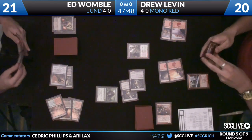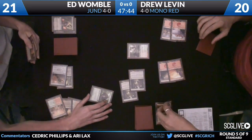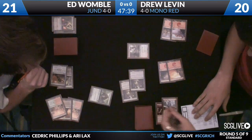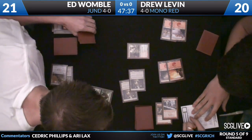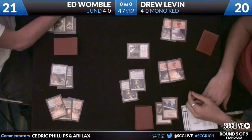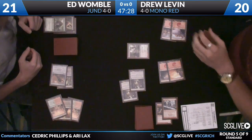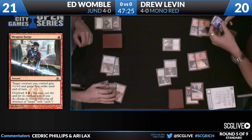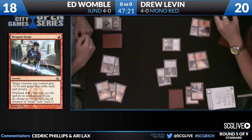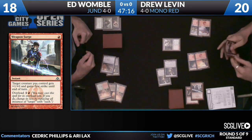Cute interaction here — Mutavolt getting activated by Burning Tree Emissary. Weapon Surge coming out after the Thrag Toss block, overloaded for plus one damage and killing the Thrag Toss with first strike. Weapon Surge gets plus one and first strike for one red mana, and if you overload it for a colorless and a red, it gives all of your creatures plus one and first strike. Dude's got a pretty cool monocle. I actually like the javelin more than the monocle, but to each their own — I like the weapon that he's surging.